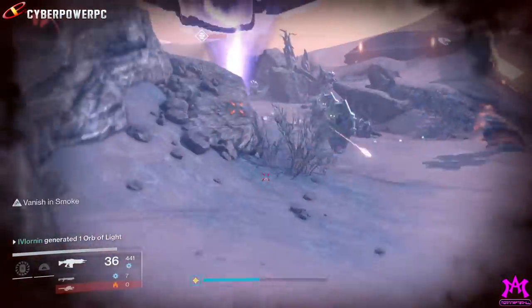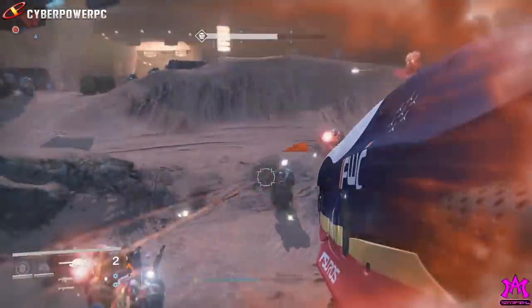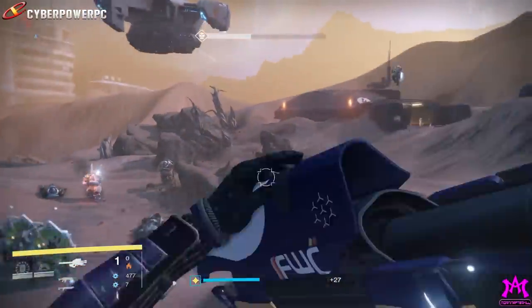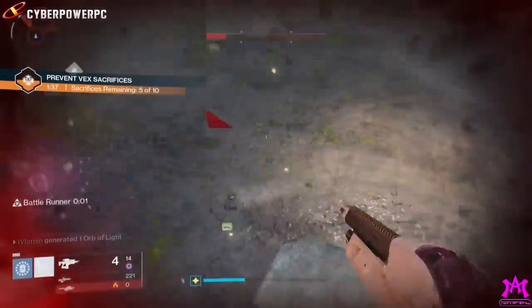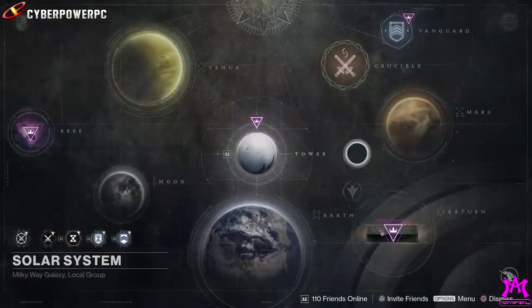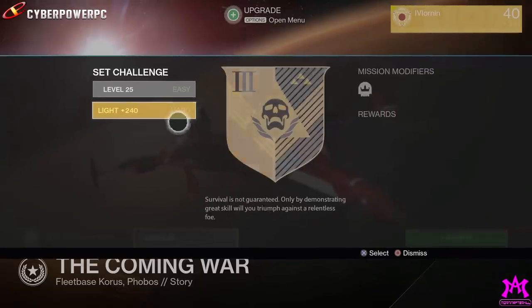Now that we're here in Year 2 Destiny, we have a new group of enemies for bounties, and with it comes the need to kill 10 Taken majors or ultras quickly for bounty XP and reputation. So if you want to do this on patrol, you could be waiting around for the Taken to corrupt the land, and then a ton of yellow bar enemies will spawn with the dark zealot, or you could use this method and head out to the first mission of the Taken King on Phobos. Slap on the heroic modifier, and now you're in business.